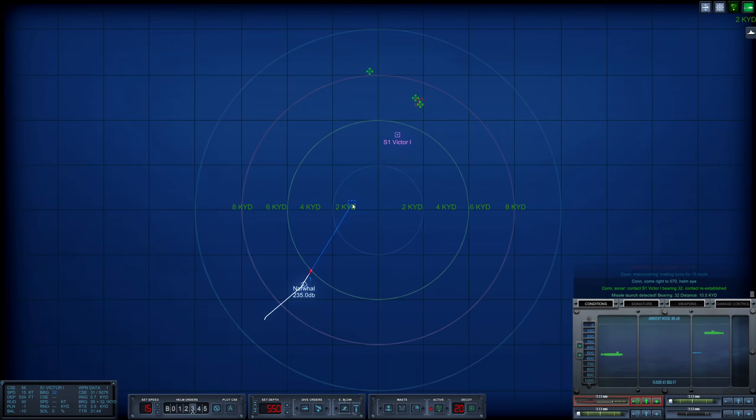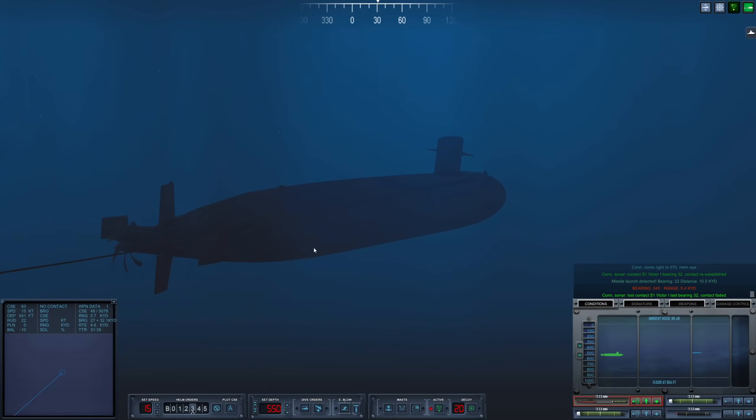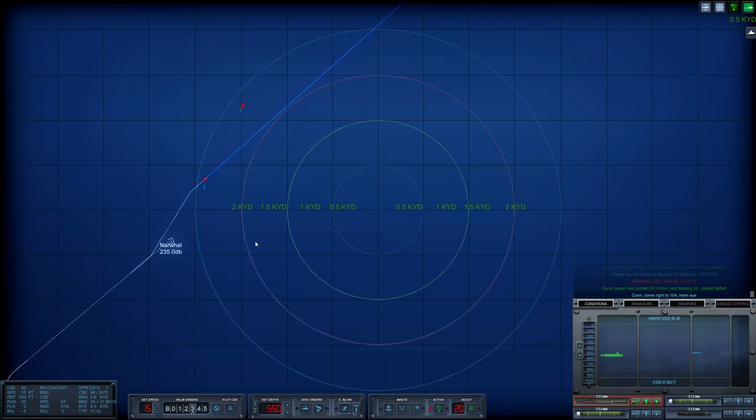Course change, new heading 070. Got her — another launch right here. Looks like she is heading southeast. Con sonar lost contact — Sierra 1, last bearing 032. Torpedo dropping in the water.